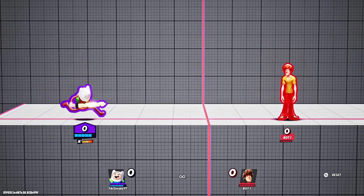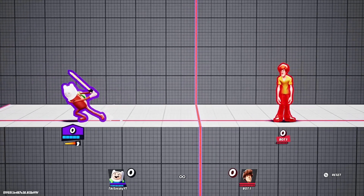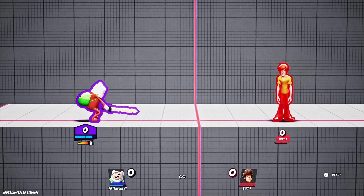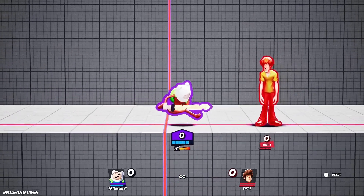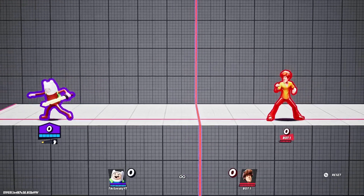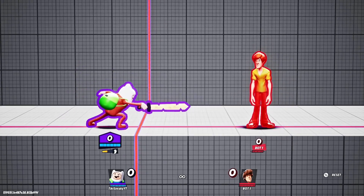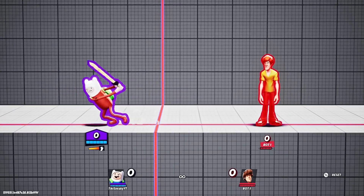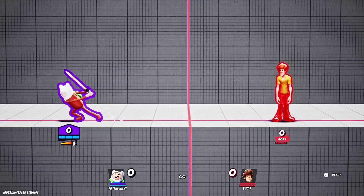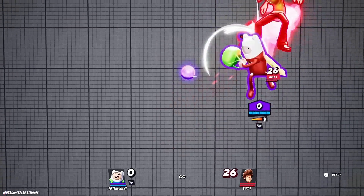Jab is probably his fastest move and also his most safe move. Because of the hitbox, how far he is from his opponent when he hits them, and just how fast he gets out of the animation. Even if you miss, you're good. If you miss the first jab, you're fine - you're not going to get hit most of the time. And this combo can lead into some zero to deaths.